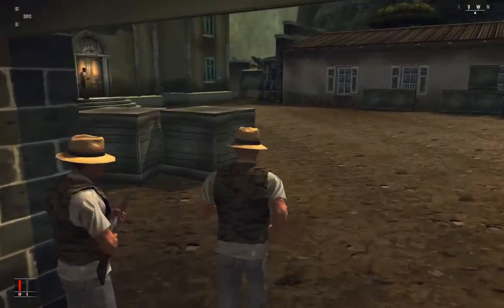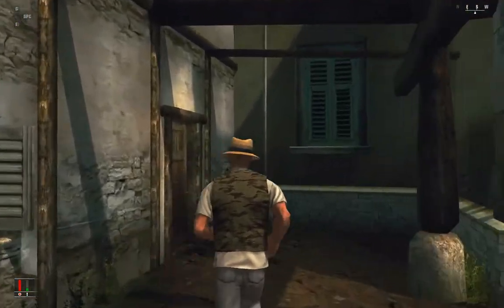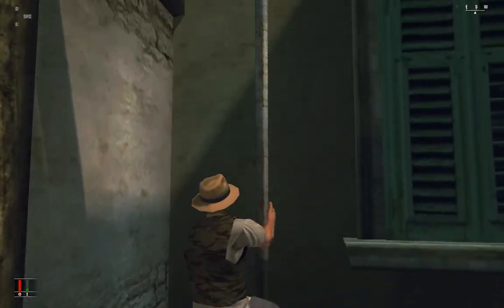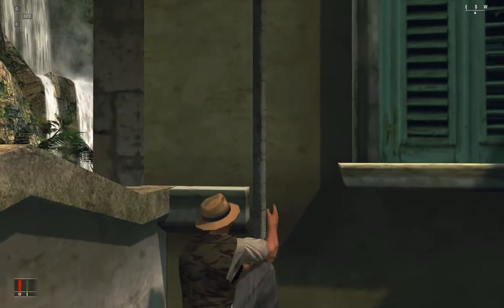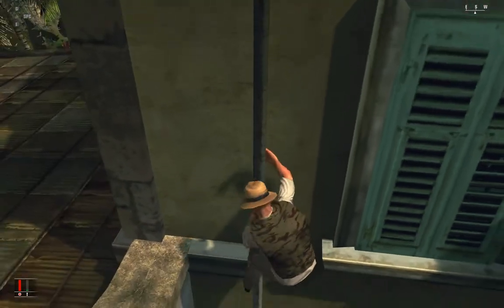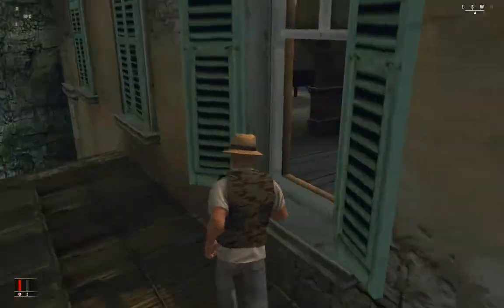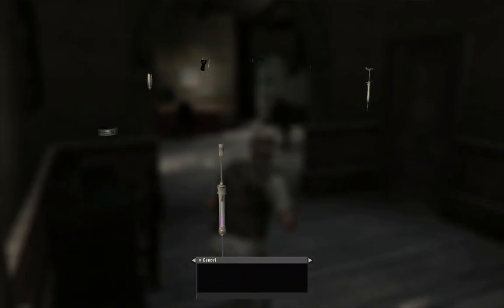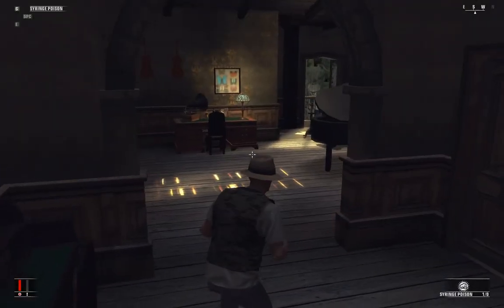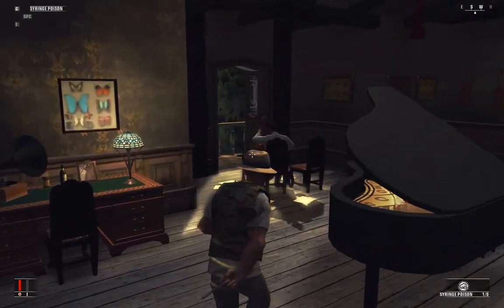That mechanic doesn't seem to care that I jumped down from the ceiling at all. Now I'm going to climb up this drainpipe — this is my favorite way to get into the house, and again no one will see us because no one ever seems to look up. Because I took out that guard behind the house, we don't have to worry about him catching us climbing in through the window.